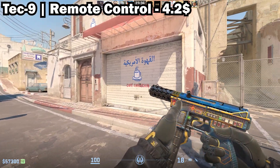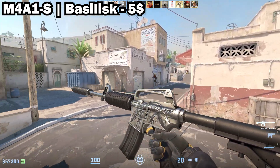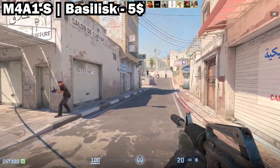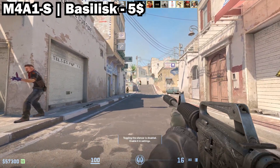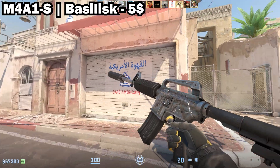In 2nd place we have the M4A1-S Basilisk in Field-Tested. This is just on the budget and this skin got a huge upgrade in CS2. It's a super old skin that I always loved in CS:GO, but it looks even better in CS2 — super shiny and the design stands out much more than it used to.